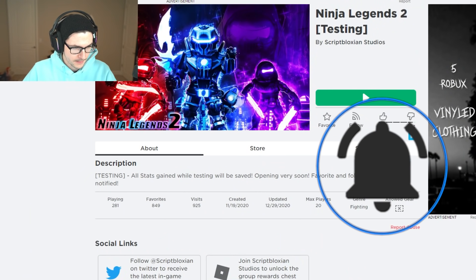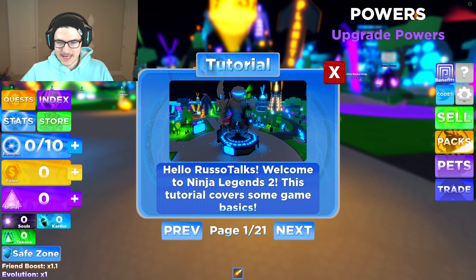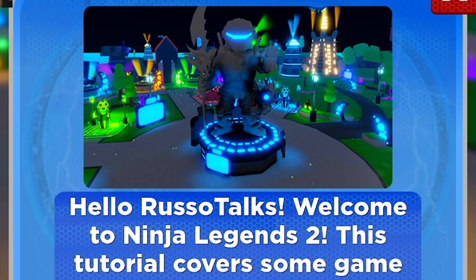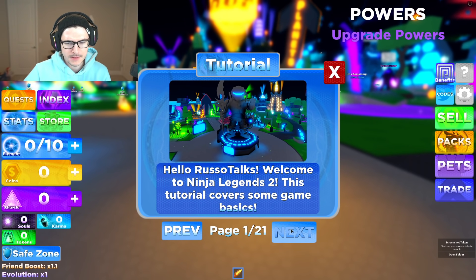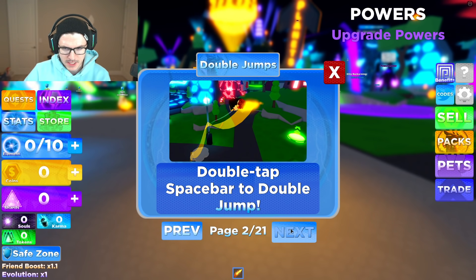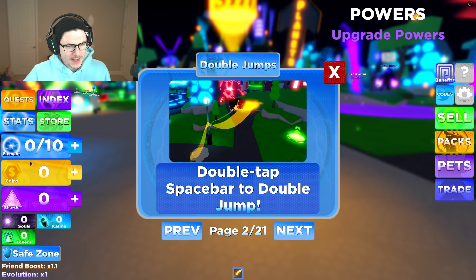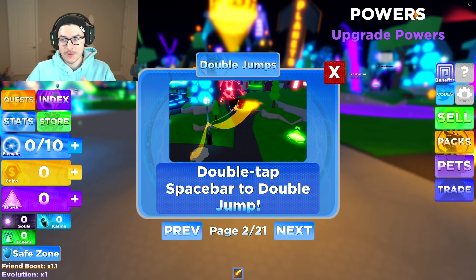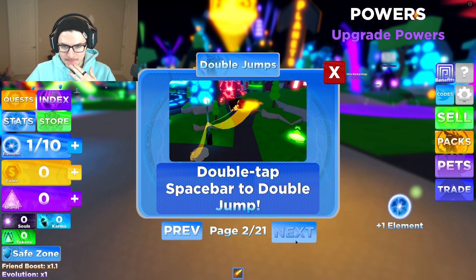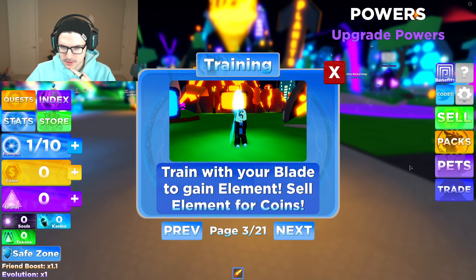I can't believe we're actually playing this. Alrighty, so just like the last game, I had to mute the music, but here is the tutorial. When you first get in the game, this is what you see. Welcome to Ninja Legends 2. Double tap spacebar to double jump. It looks like they still have double jumps, and the UI looks pretty similar, but there's elements, shards, and tokens — a few different things going on. And there's more animations in the UI. She looks a little better.